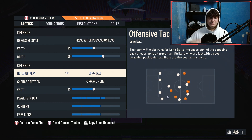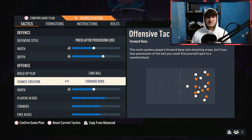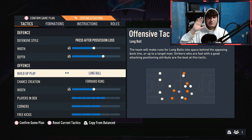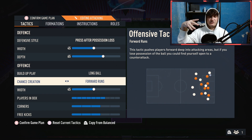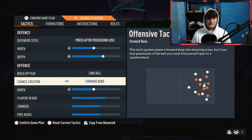Chance creation: forward runs. This tactic pushes players forward deep into attacking areas, but if you lose possession of the ball you could find yourself open to a counterattack. In combination with long ball, it pushes them in behind. With forward runs, they go earlier and more forward — they go earlier, more deeper, if that makes sense.